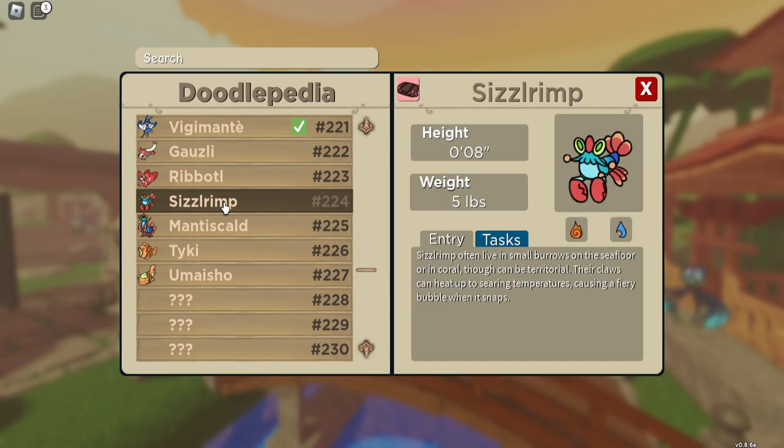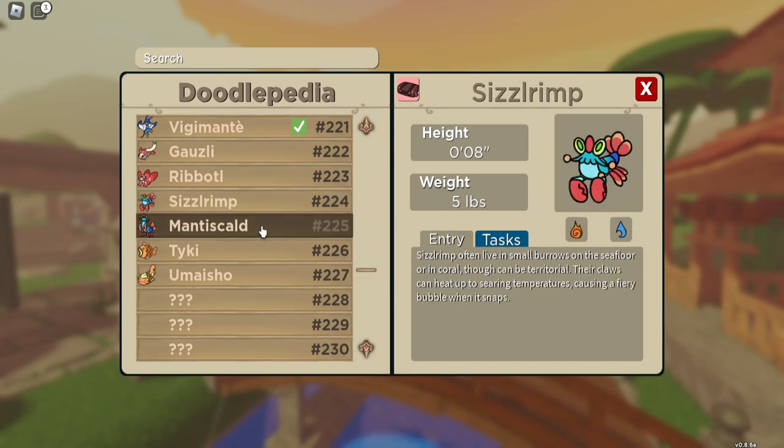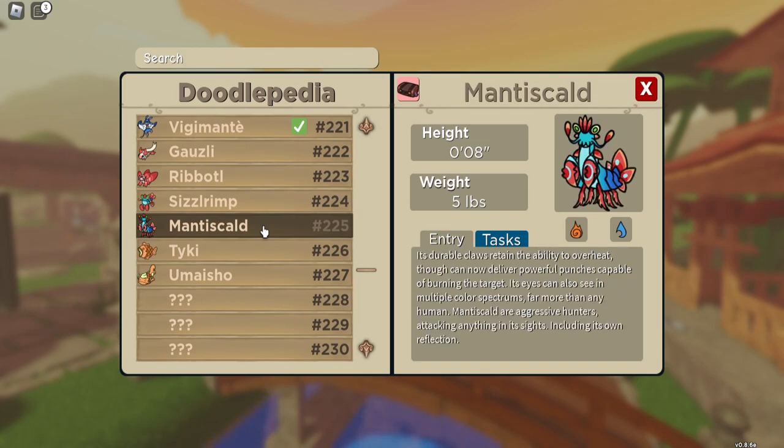We then have Sizzlerimp. It evolves a wee bit higher - I think it's around about level 43 to turn into Monty's Gold. And it's got a completely unique type in it, being fire and water as well.